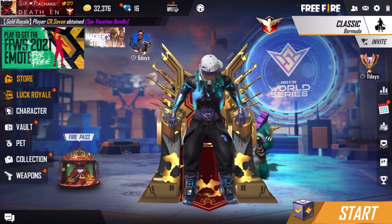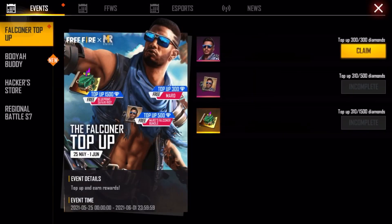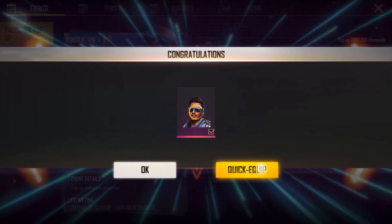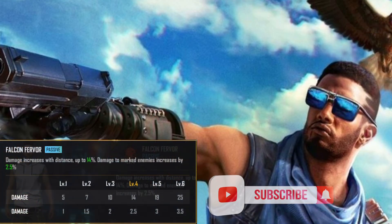Okay guys, we will go to the top up 3 times. That is why we call the character Falcon. The character's power will damage the shot and distance from range. There is 25% damage boost. So if you are a long range player, you can equip the character in the slot. This is very useful.